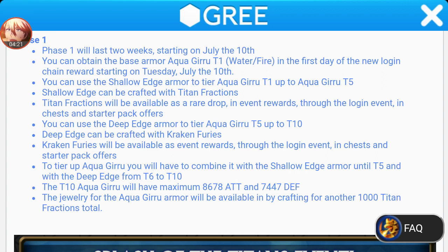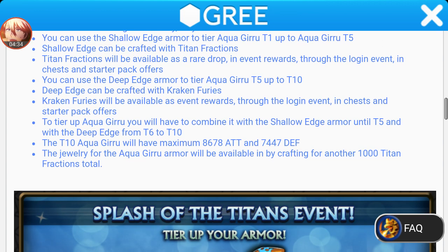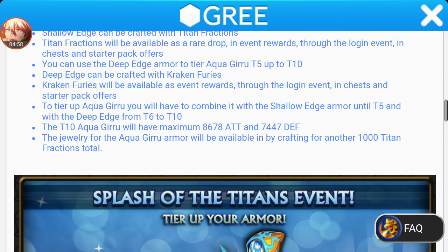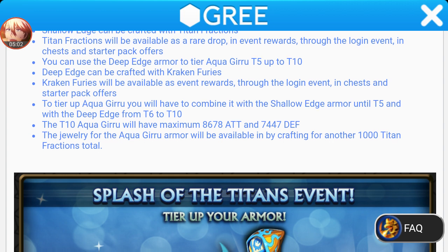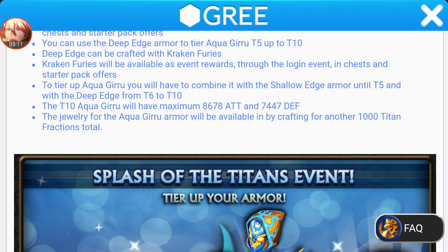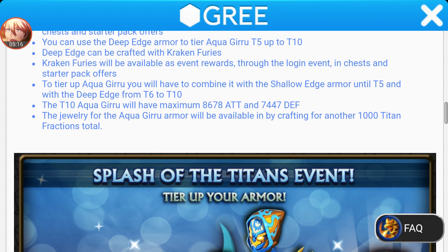This one you can't get from warrior boss bonds. If you want to tier it up to the final stage, you have to participate in events and log in daily. If your knights aren't strong enough for raid and all that, you can get it from chests. To tier up Aqua Guru, you combine it with Shallow Edge up to T5, and with Deep Edge from T6 to T10. The Aqua Guru will have a maximum of 8,678 attack and 7,447 defense. The jewelry for the Aqua armor will be available by crafting for another 1,000 Titan Fractions — so you have to craft the ring and amulets. They mentioned in the producer's letter they wanted us to start crafting rings and amulets to make it more fun.